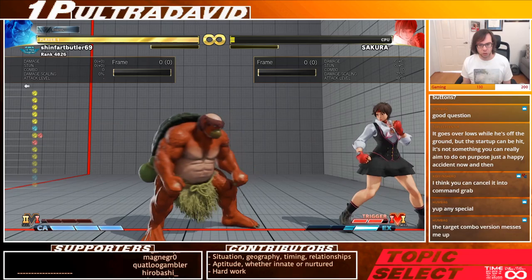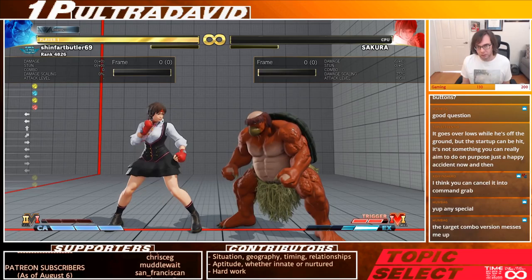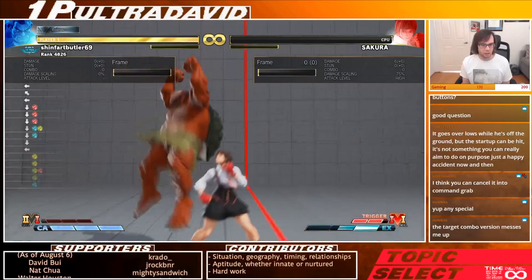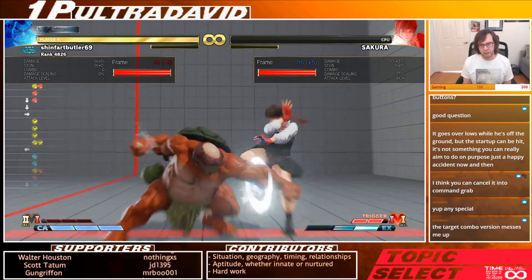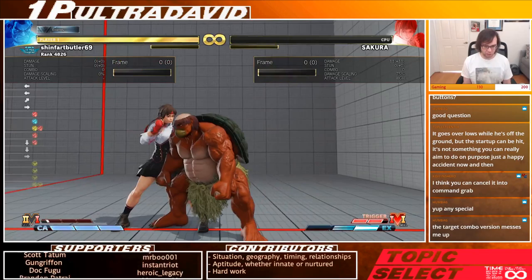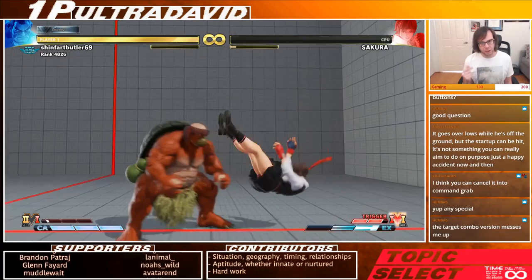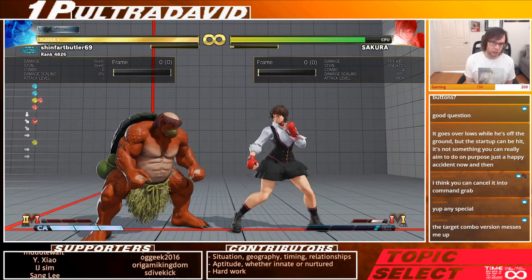The best way is just canceling into it from a cancelable option. Always cancelable normals include: stand fierce, medium kick, stand jab, crouching jab, stand short, crouching short. With V skill 2 anything becomes cancelable. Stand strong into down-forward roundhouse is a target chain, and you can cancel it before it hits. If you're the best, you can cancel stand strong into down-forward roundhouse into jab hands so fast it will combo without needing a counter hit.